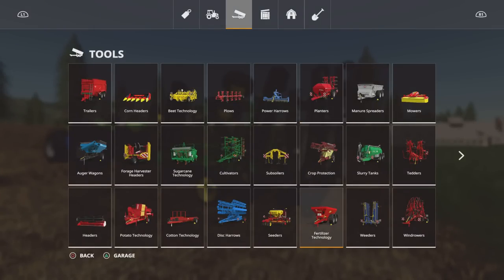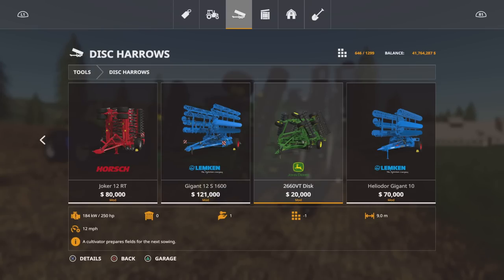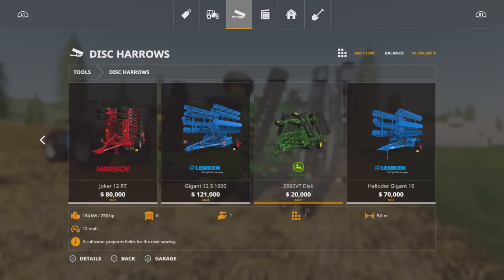You'll find this under Other Tools and Disc Harrows. 20,000 to buy, 9m width, requires 250hp to pull and it will run at 12mph. There are no options available — you get it as it is.